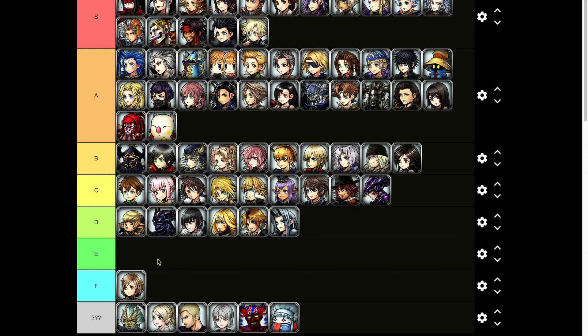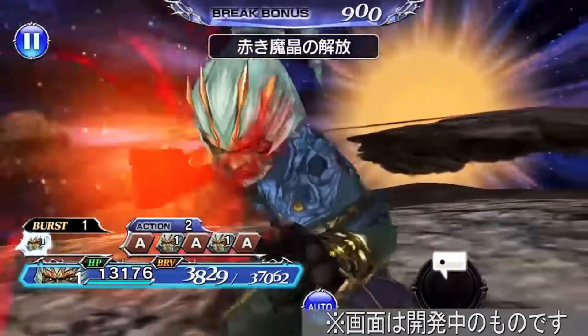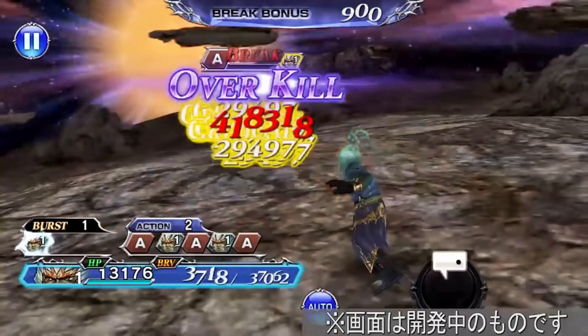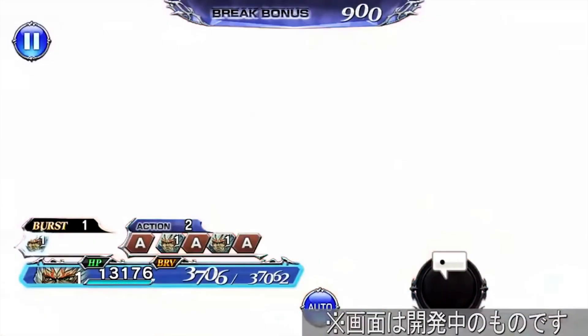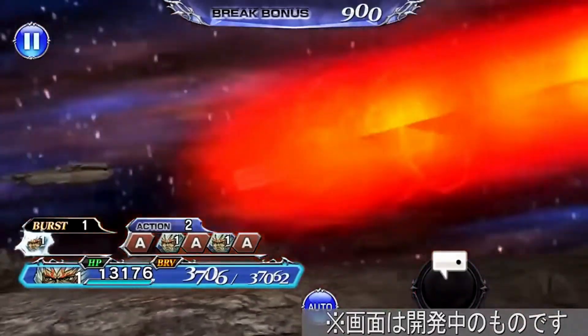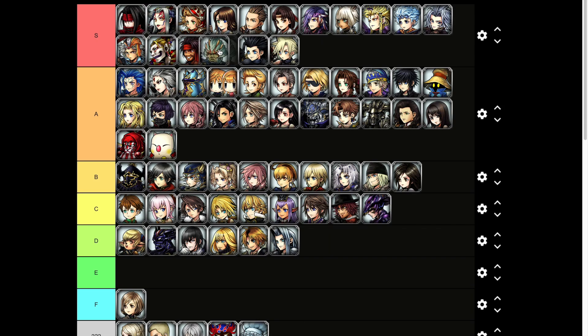Next up we have the best BT in the game — Jacob. Oh he dropped his arm, red arm, nice. Okay crystallize himself — interesting. Oh my goodness, Jesus Christ, let him live, he's just a boy! Yeah, that's S tier material bro, that was pretty nasty. I'm gonna have to put him right here.